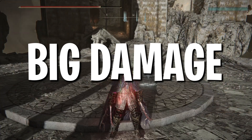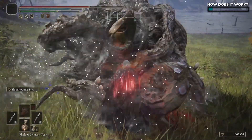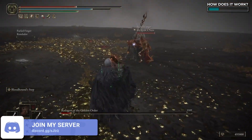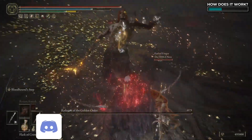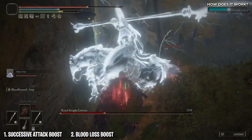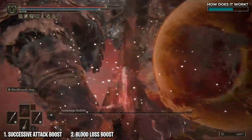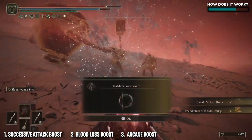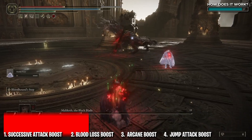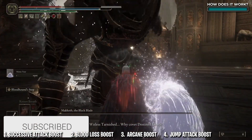So how does this build work? Before you walk into the boss room, get Seppuku done, drink your Flask of Wondrous Physick, head in and just start jumping at the boss and hitting L1 on PlayStation or LB on Xbox. This hits the boss with an attack that strikes them four times, triggering everything you're wearing related to successive attacks. The Seppuku and the natural blood loss of the curved swords will trigger everything that boosts attack power when blood loss is in the vicinity. Your high arcane boosts that as well as the sword's initial damage due to the Occult affinity. With each jump strike, you'll do more and more damage and it should only take a few hits to take down your enemy.